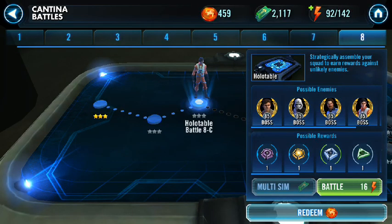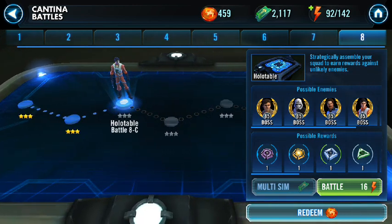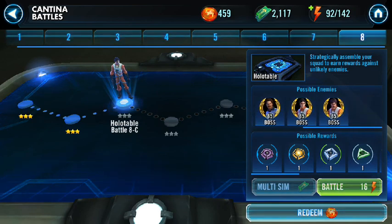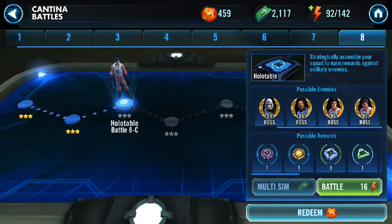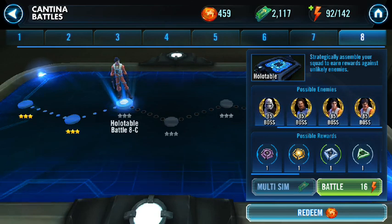I'm going to try to record all of these nodes and throw them all together in a video so you can see all of them and all the possible rewards. Sneak peek at the next node — 8C. It does go up to level 85 and it has Wedge, Biggs, and Lando. That's going to be a horrible round three.